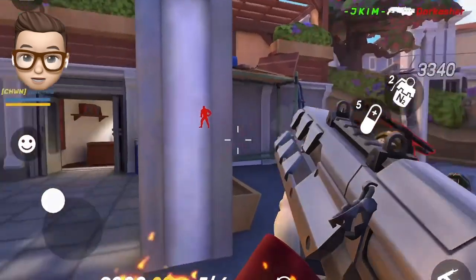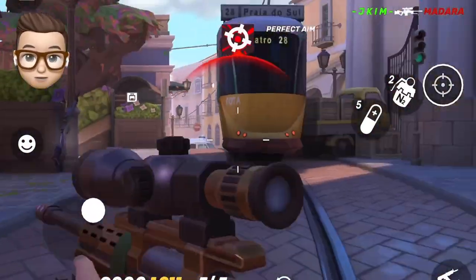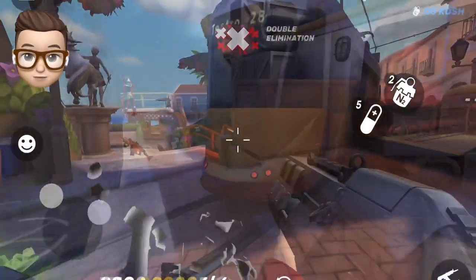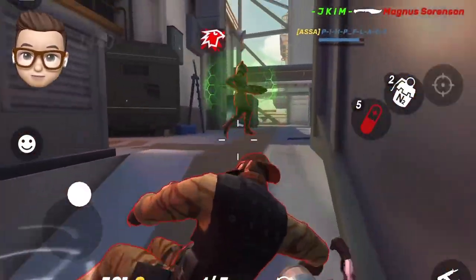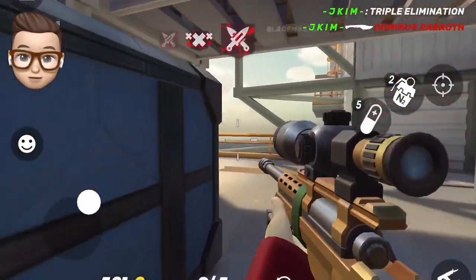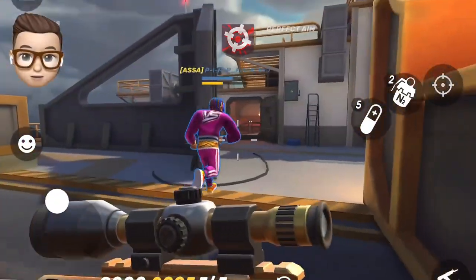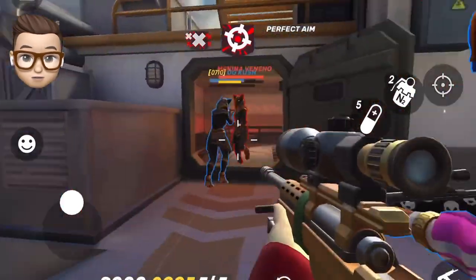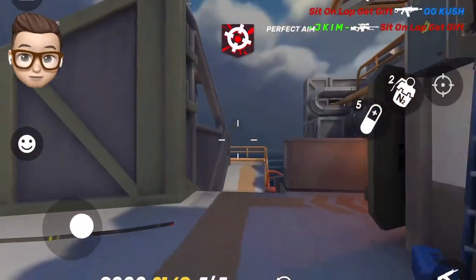For using the shotgun, either defend yourself from rushers or rush in when people are spawning and getting back to the field. When defending, after landing your Cuda shot, hide yourself using an obstacle around you, then switch to your shotgun and flank. This loadout's weakness is midrange, so don't put yourself in that position. Barracuda midrange is still decent so you can pull it off, but it is safe to effectively use your guns accordingly.